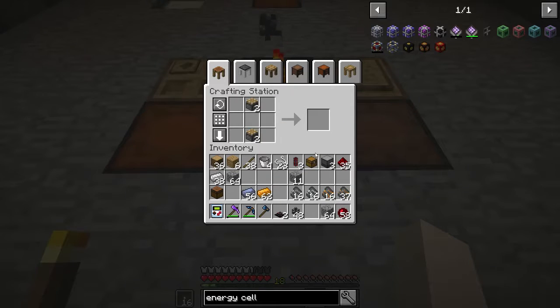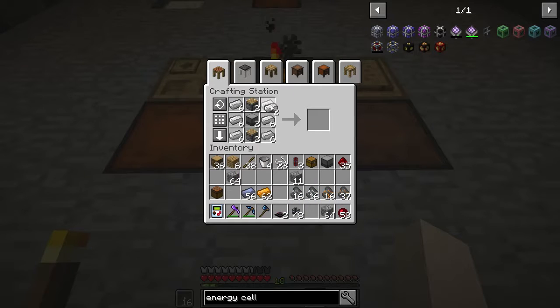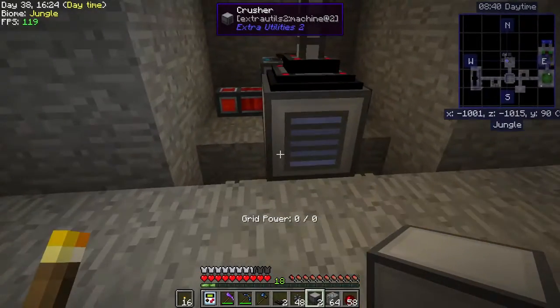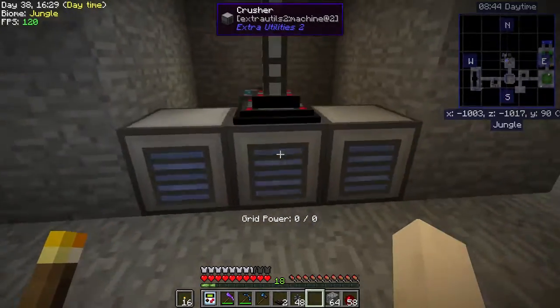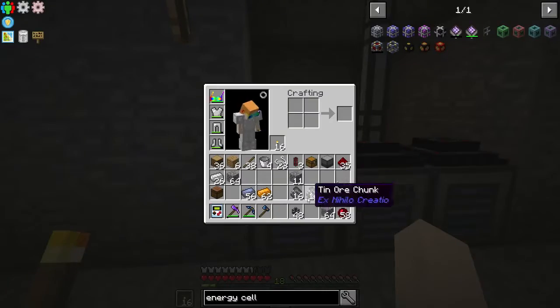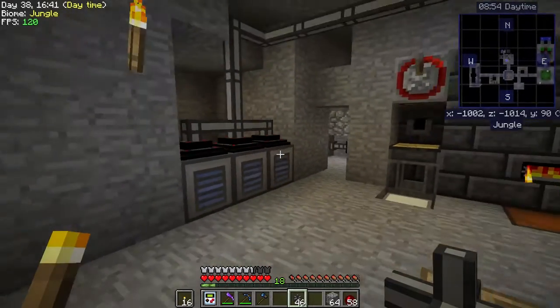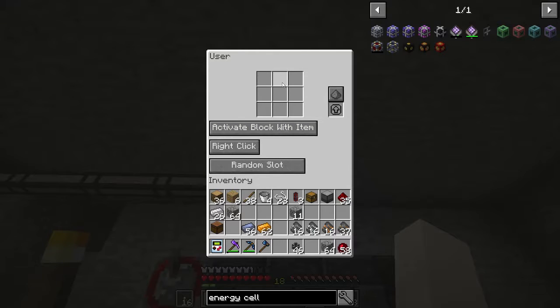Split you up, put you there — boom, iron. And then we just put our other two nodes there and there, and now we should be feeding in three times the amount of gravel.